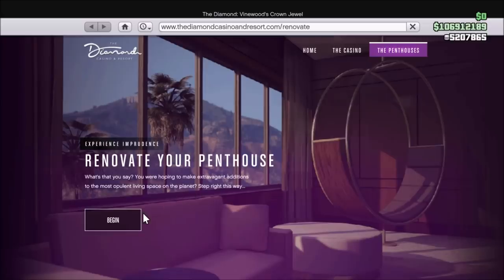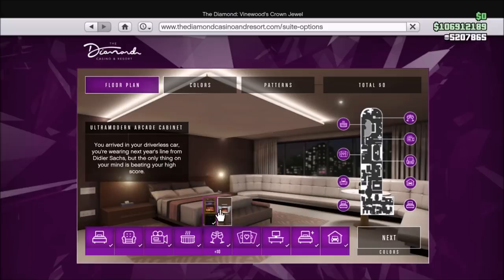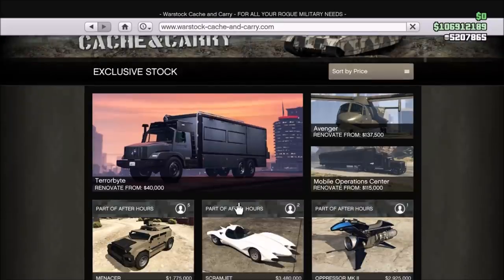To finish off today's video we have the discounts for properties. We have the Master Penthouse with the Private Dealer and Penthouse Garage at 25% off. And then the nightclubs and renovations are 40% off.